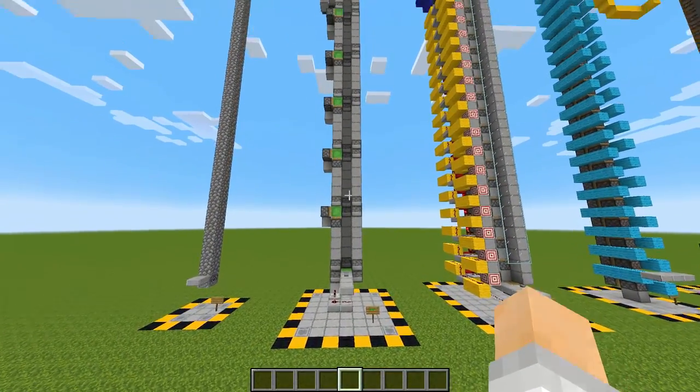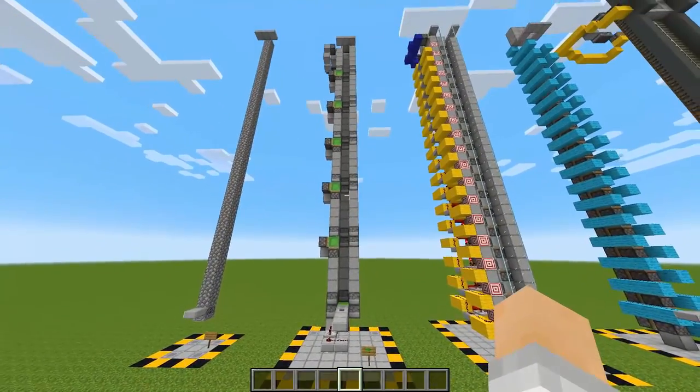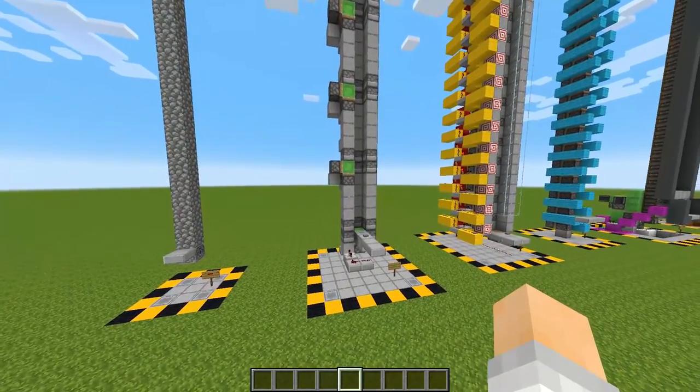This first design I want to show you is based on Wooly Creeper's slime block piston elevator that was made back in 2014. It's a pretty old concept but it still works like a charm.